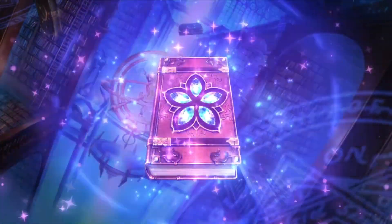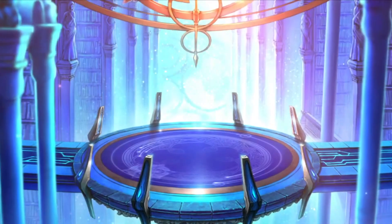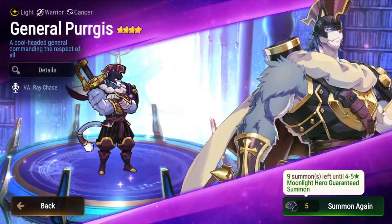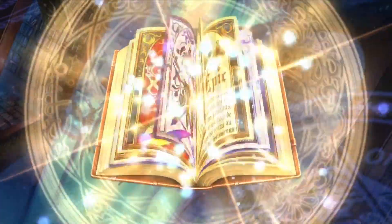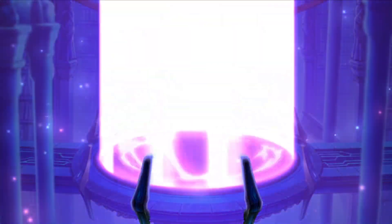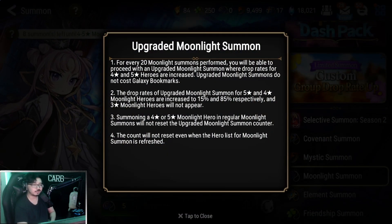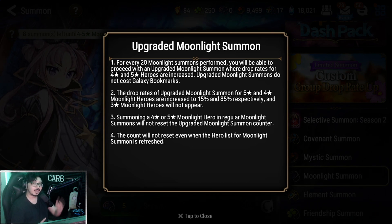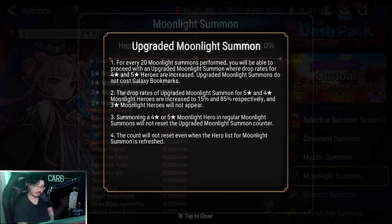Four stars like Angel of Light Angelica, Bad Cat Armin — who got buffed — and five-star moonlight heroes like Apocalypse Ravi and Conquer Lilius, just to name a few. The drop rates for five stars compared to covenant banners are way, way higher. Every 20 moonlight summons, you'll get a guaranteed four or five star — 15% chance for a five star and 85% chance for a four star, one of the highest chances to get a five-star moonlight hero. You may not get it on your first pity, it may take over 10 tries, but as you play continually you'll get galaxy bookmarks and eventually get those five-star summons.